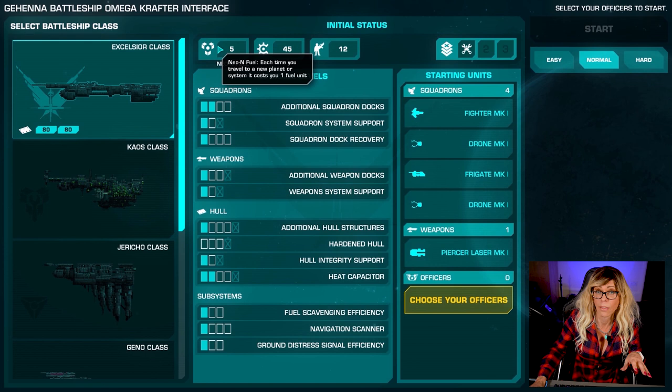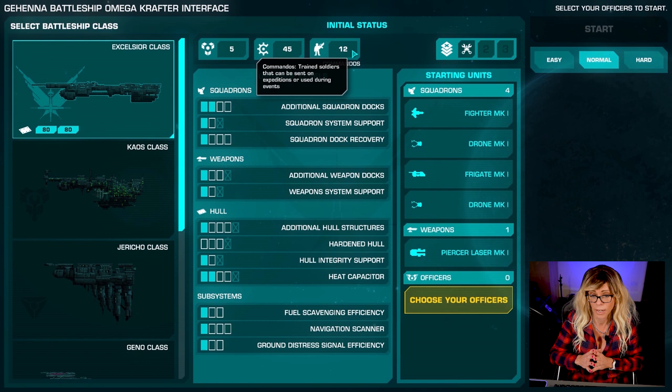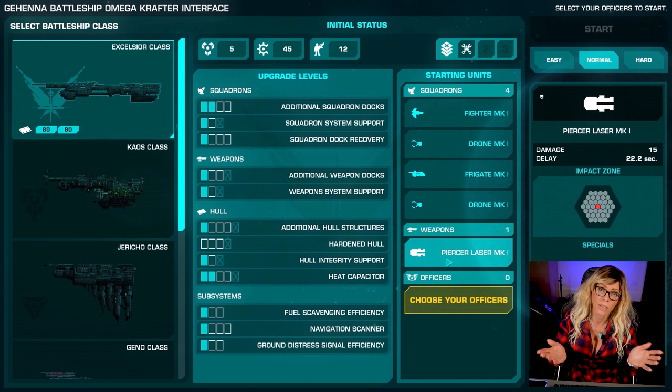Your fuel is going to be your most important resource to gather. That's what allows you to jump between star systems and also to jump within a solar system. Scrap is your currency. Commandos are used in something called expeditions which we're going to cover in a minute. Auxiliary systems are essentially bonuses to your battleship, and down here you have your squadrons - your fighters, drones, etc. - which you launch from your battleship.